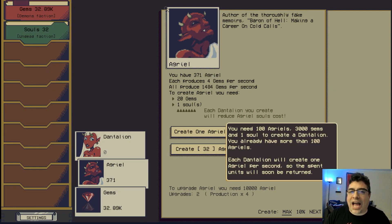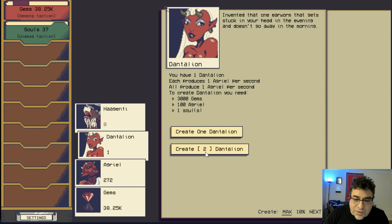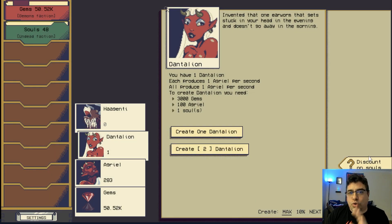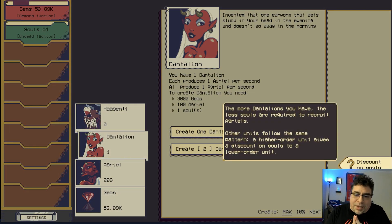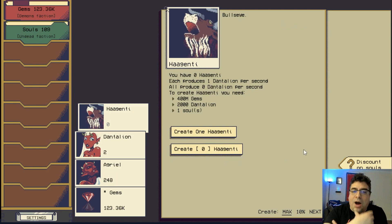Now that we have 100 Angriels we can create one Dantalion. I want to spend all the souls I have and continue. It's a good idea to always keep an eye on the tips — they're super useful. The next tip: the more Dantalions you have, the fewer souls are required to recruit Angriels. High-order units will help you get discounts on low-order units. Let's get another Dantalion.